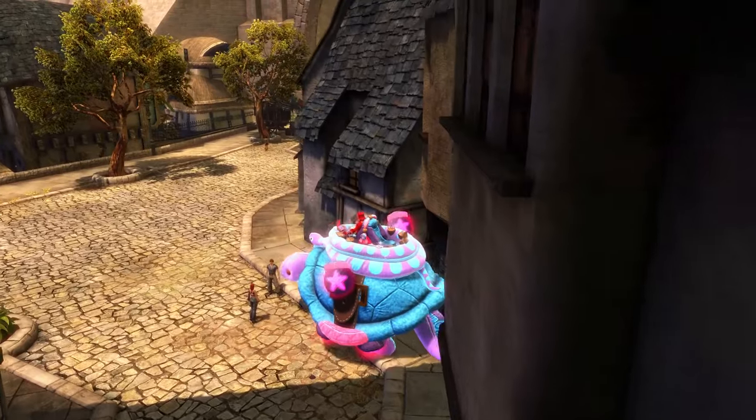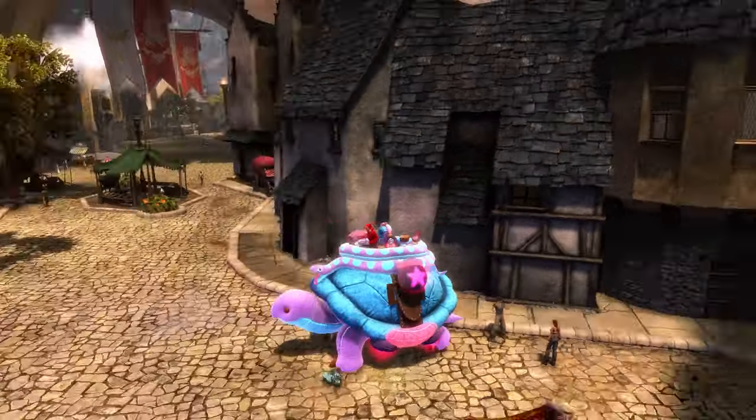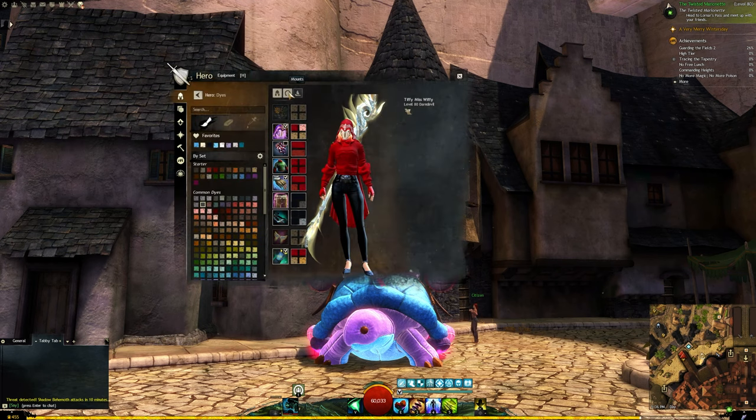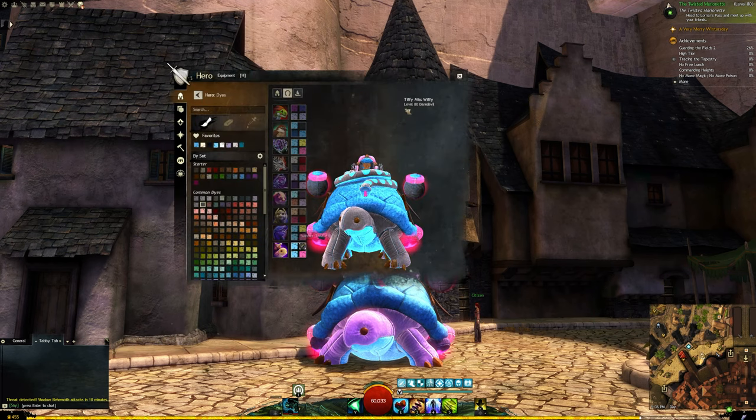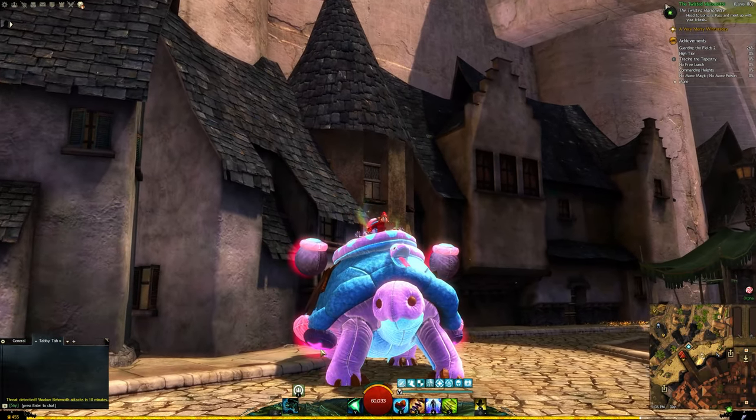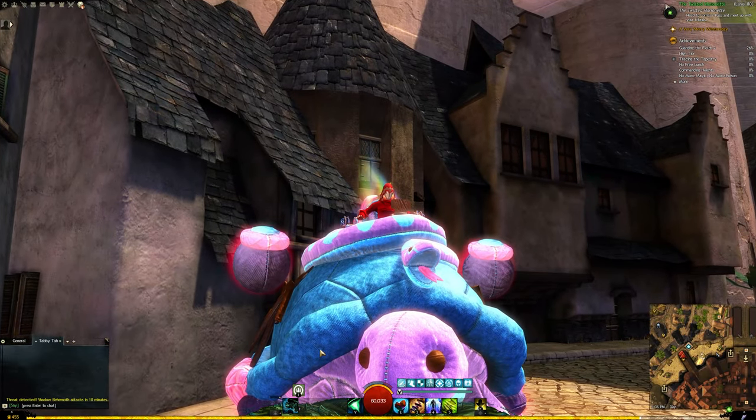For those of you who might be curious about the exact colors I use: I have Celestial Blue on both the left top and bottom dye channels, top right is Summer Thistle, and bottom right is Bubblegum. I hope you enjoyed, and maybe see you around.